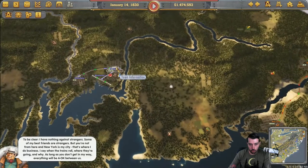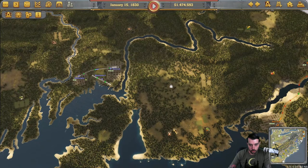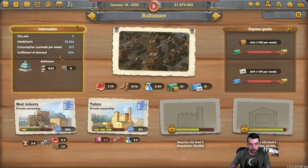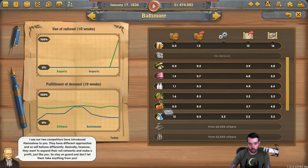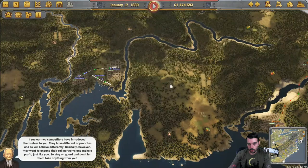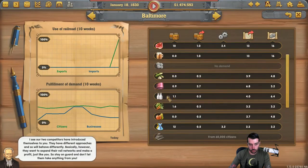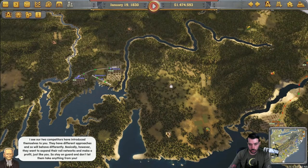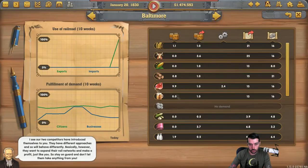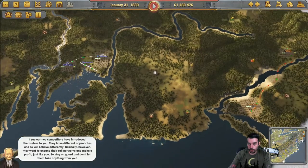More importantly, we need to figure out what Baltimore needs. It needs cows because it's making meat. It also needs grain, corn, logs, beer, sugar, and so forth. Out of that it needs grain. It needs milk to make cheese. We need carrots and we need grain. So we need all four of these.